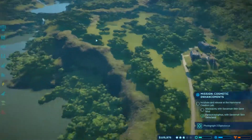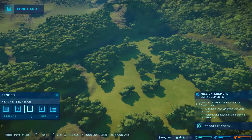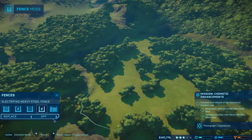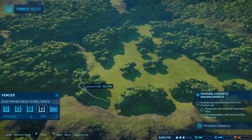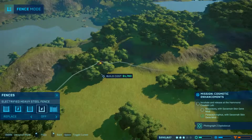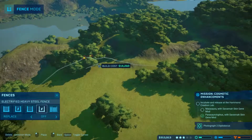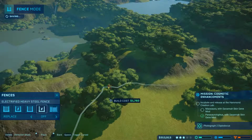I do want to get a T-Rex going up here. We need the best fences we can — heavy steel, electrified heavy steel. That's what we're going to need for good ol' Rexy. I kind of like the idea of having less sides where it's really a problem, if that makes sense.